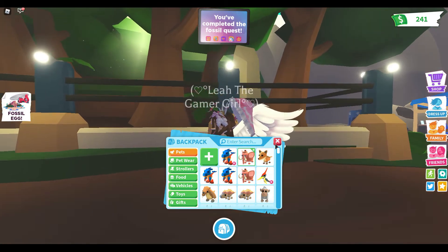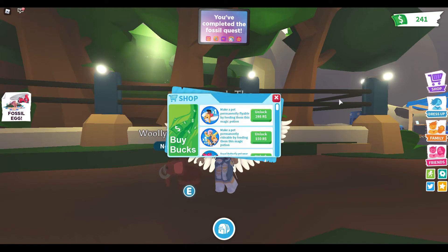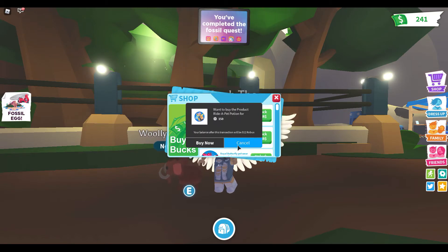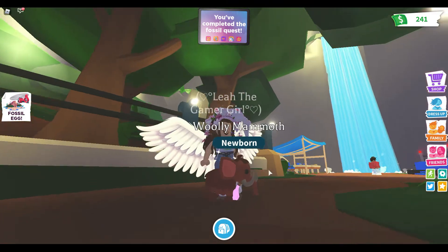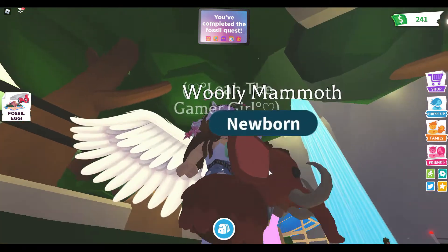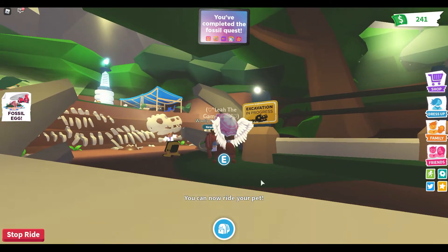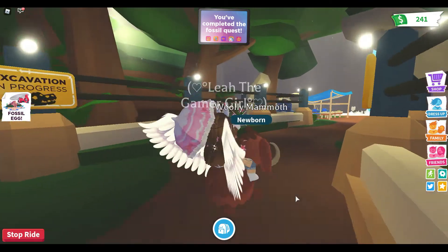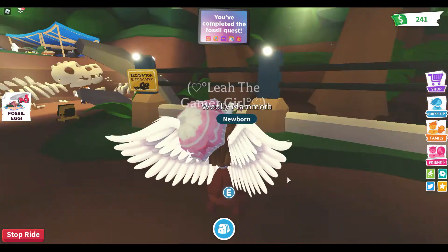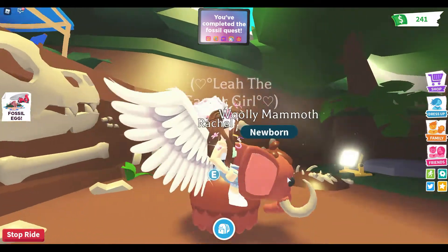I'm planning to use a ride potion on the woolly mammoth or the stegosaurus. I really want to save Robux. I think I'll put one on the woolly mammoth and save one in case I get the Dodo bird. It's so cute when you feed it — it literally looks glitched. Oh my god, it literally looks like a stampede of elephants coming this way — that is so adorable!